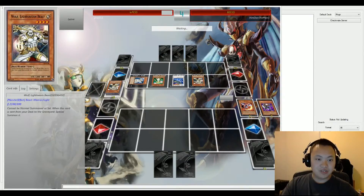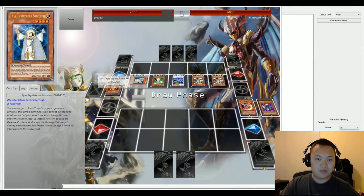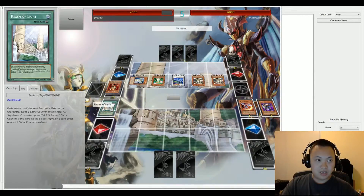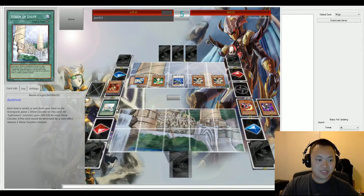All the effects are triggering — we need to send a lot of cards to the graveyard right now. We have Realm of Light on the field. Each time a card is sent from the deck to the graveyard, it places one shine counter on this card, and all Lightsworn monsters gain 100 attack points for each shine counter.